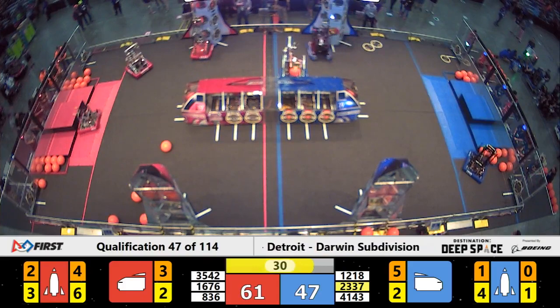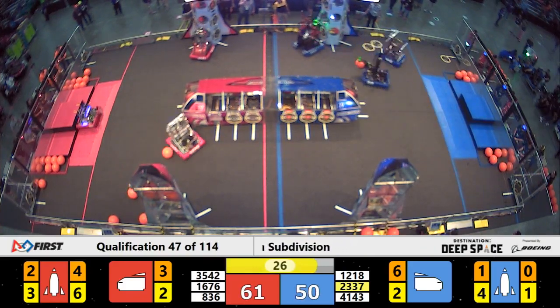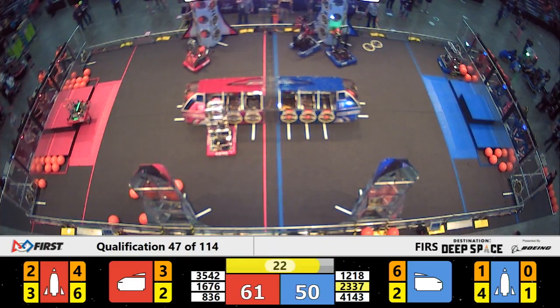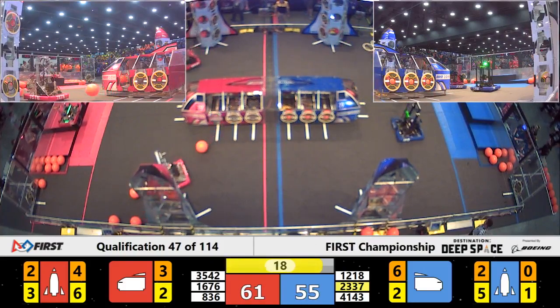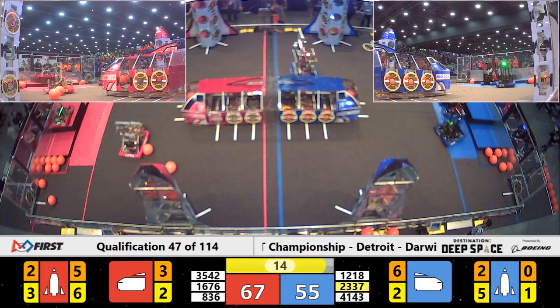We're now seeing the Pazkak Pioneers and Speed work together on a Red Alliance rocket that is very close to being fully loaded. Speed trying to load the second to last cargo pod inside as we enter the end game period. Only one more cargo pod needed to fully load that rocket.